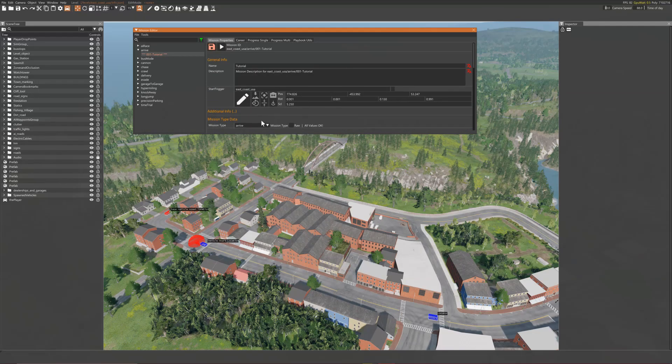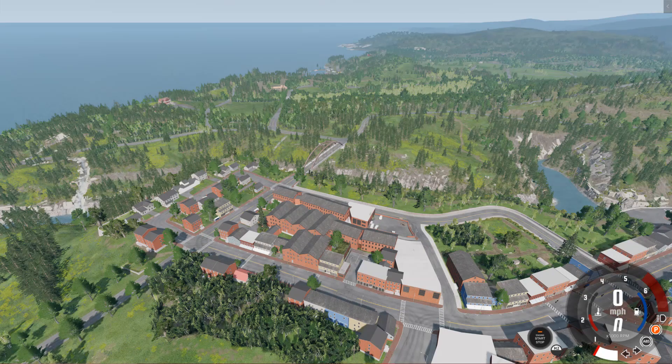When you are happy, remember to save your mission. Then exit the editor with F11 and be sure to press CTRL+L to reset the lure. Now let's see how it plays.